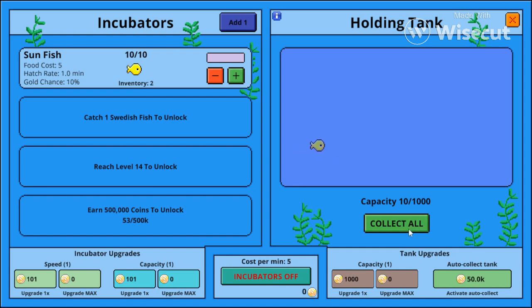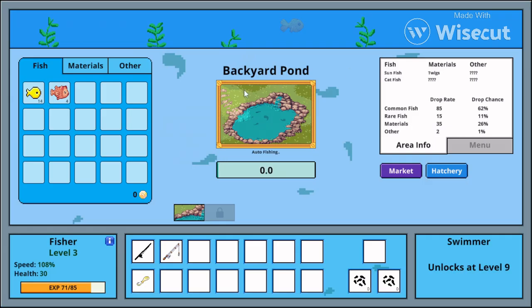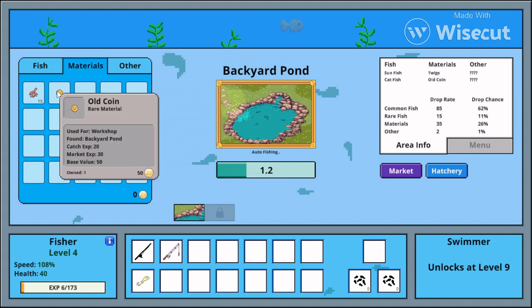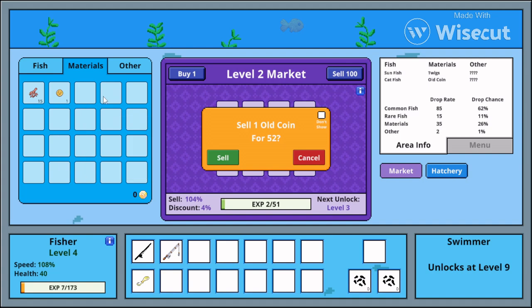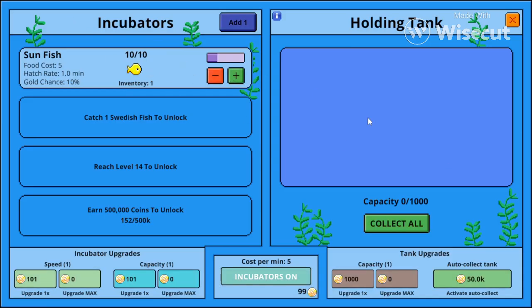It hatched a little fish! If I collect it, it gives me 10 fish. But now the bar isn't moving anymore — oh, I need to pay a food cost. So I need to sell some stuff to get food. Let me go to the market and sell these. Now that I have enough coins for food cost, it actually makes the fish. That's cool!